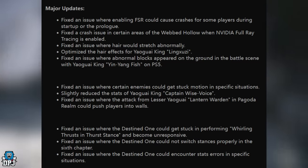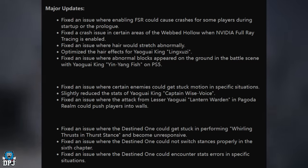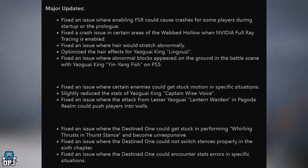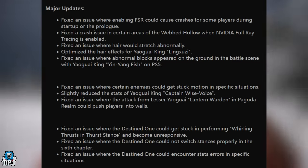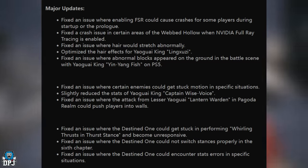Fixed an issue where the Destined One could get stuck performing Whirlwind Thrusts in Thrust Stance and become unresponsive. Fixed an issue where the Destined One could not switch stances properly in the 6th chapter. Fixed an issue where the Destined One could encounter a stats error in specific situations.